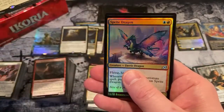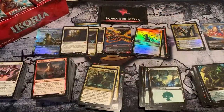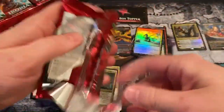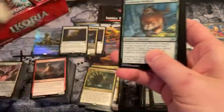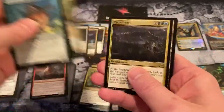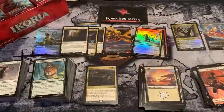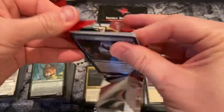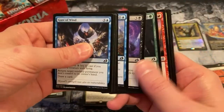An Ultimatum and a Sprite Dragon. Titan's Nest — probably not the rare land you want. Tell me if I'm wrong — I'm wrong all the time. My house does smell of rich mahogany.